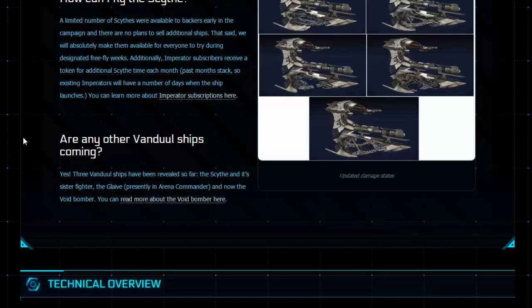"Are any other Vanduul ships coming?" Yes — three Vanduul ships have been revealed so far: the Scythe and its sister fighter the Glaive, presently in Arena Commander, and now the Void Bomber. If you're interested in reading more you'll have to go to the post and click those links. Keep in mind this is a race — these designs are owned by a race that is very hostile to humans, and we will be fighting them in Star Citizen.